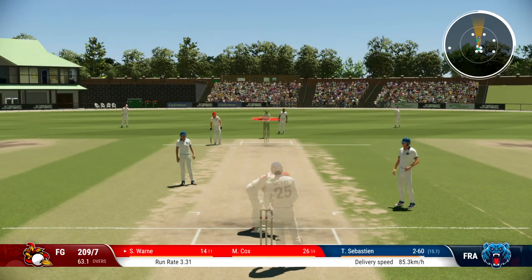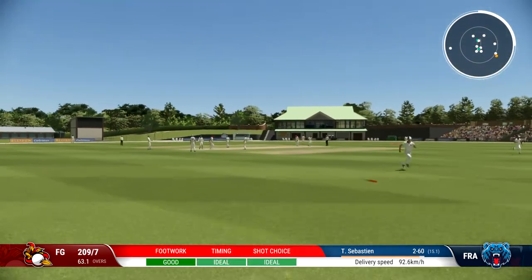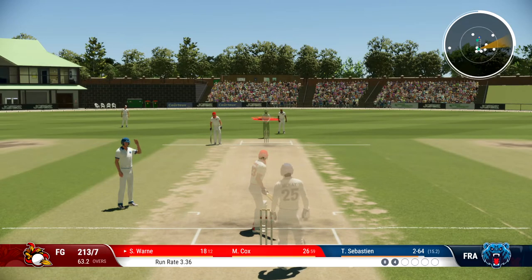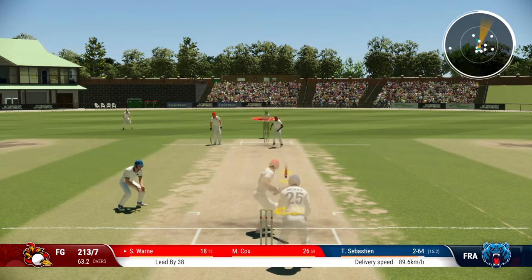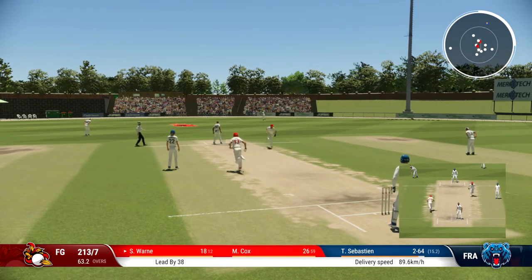Theodore Sebastian — there's no one down the ground. Hit that behind point and it's raced away to the boundary. That's not where I wanted to hit it initially; I was hoping to hit it through cover, but it must have been just where I angled my shot stick. No one down the ground, we might get two here — and that's good running.